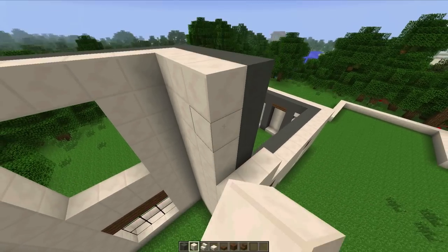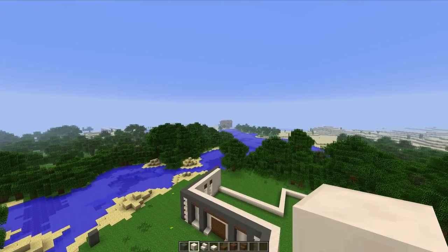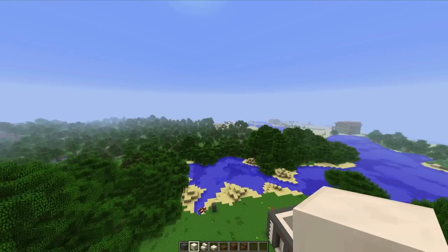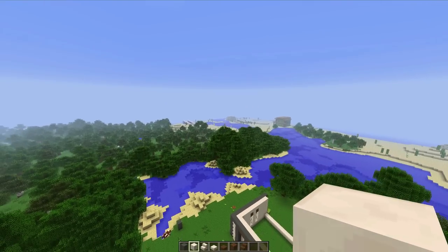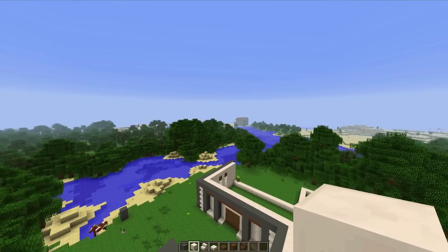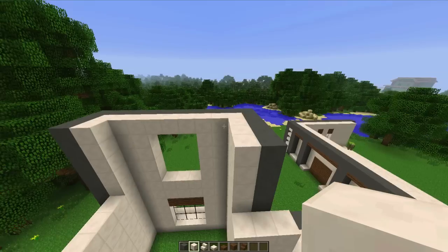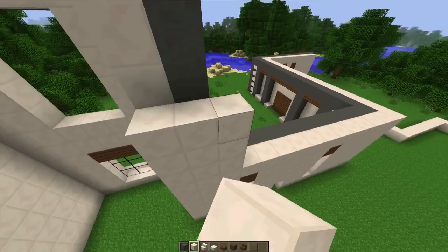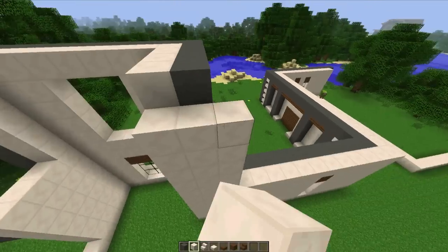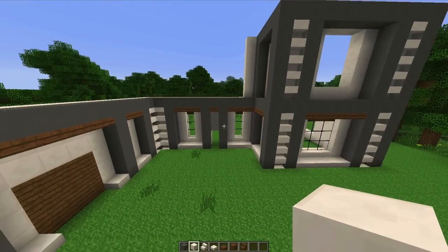Eagle-eyed subscribers have noticed the little green house down there. That was back when hardened clay was introduced, and I made a quick little house to show you the possibilities of the green clay. I do believe that is the first house ever created in Minecraft with hardened clay — that house was built within like an hour of the snapshot being released, because I saw that and thought, oh snap, that is going to be epic for making houses.